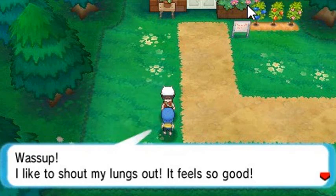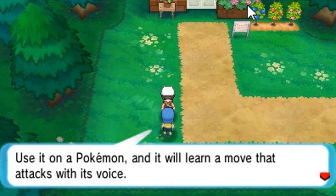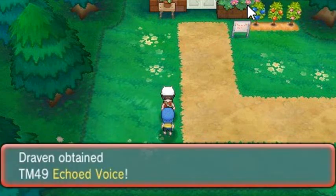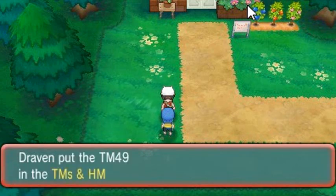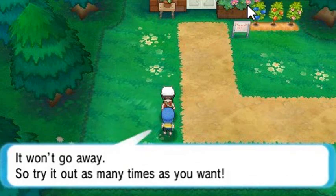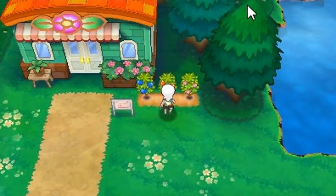If you talk to this kid he says he likes to shout his lungs out — it feels so good. He gives us TM49 Echoed Voice. Use it on a Pokemon and it will learn to attack with its voice; if the move is used several times in a row it becomes more powerful. Now originally this was Bullet Seed, and he also gives a word of advice: a TM can be used as many times as you want, it won't go away.